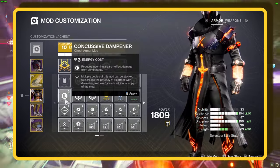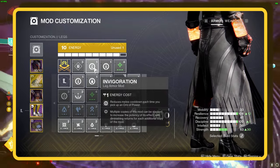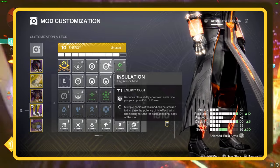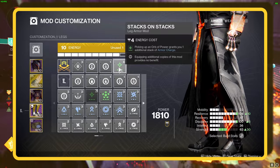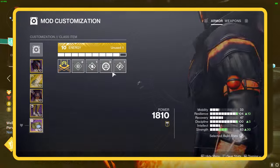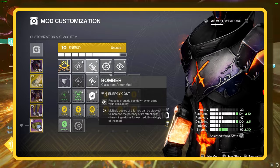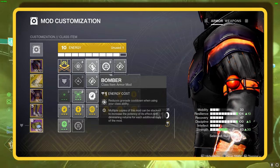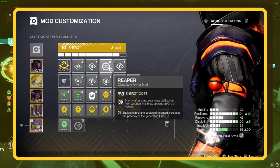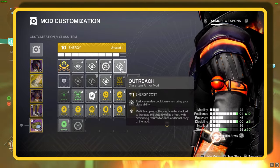Now, down to the boots. We're lacing up with Invigoration, reducing melee cooldown with every Orb of Power you grab. Pair that with Insulation for a quicker class ability recharge per orb pickup. And for that extra edge, Stacks on Stacks doubles down on armor charges for every Orb of Power you collect. Last but definitely not least, the Warlock Bond — leading the charge is the Bomber mod, slashing your grenade cooldown every time you activate your class ability. Then bring in the Reaper mod, which spawns power orbs on weapon kills post-class ability use. And to top it all off, we've got Outreach, giving our melee cooldown an extra nudge.